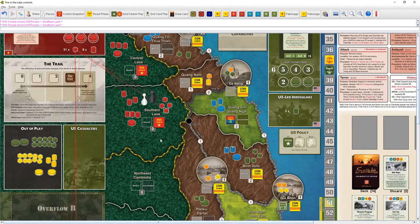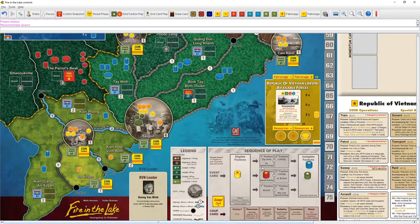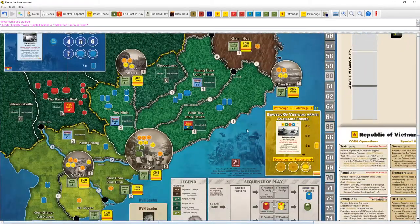If we get another special action we could start moving guys over and taking things over — I like all of that. Next we go to the ARVN with a limited op or event. The event isn't great, so we're going to do a limited op. We could place gorillas — those special forces rangers are actually really good pieces. One of the ARVN's special actions is Raid, which lets you move those guys around, flip them to active, and remove two pieces.